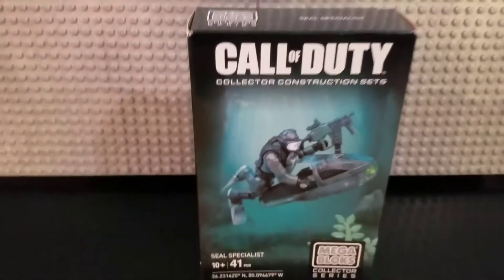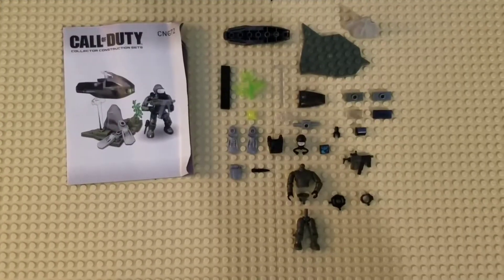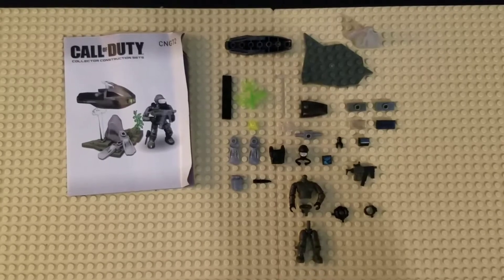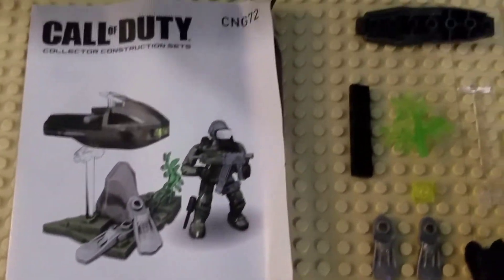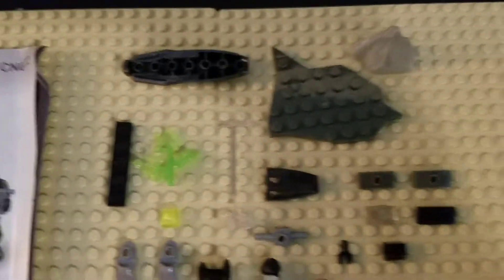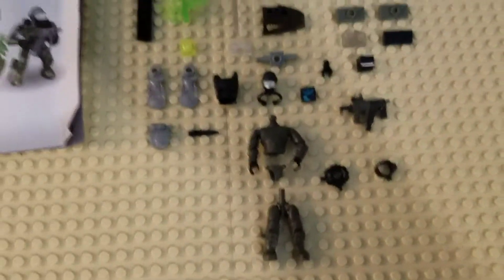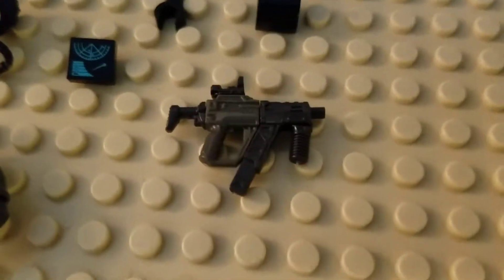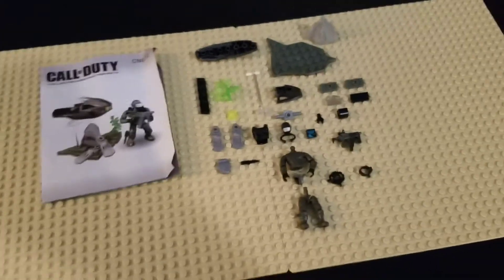Let's open her up and take a look, shall we? And here we are. We have the instruction manual. It doesn't actually look like 41 pieces, but I guess when you count the modular pieces of the weapon and the figure, it probably works out to be 41. Let's put her together.